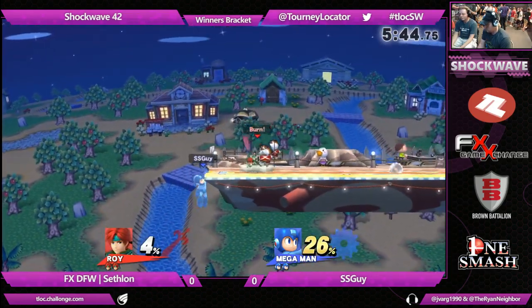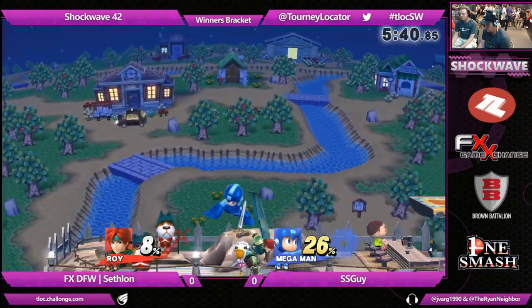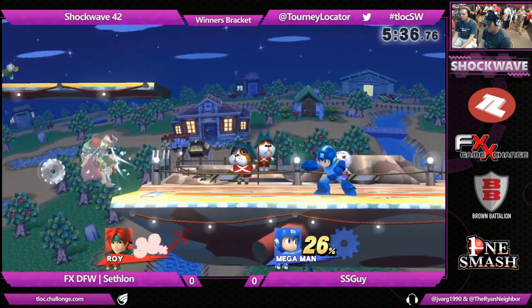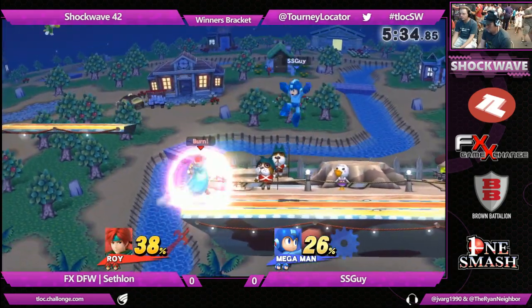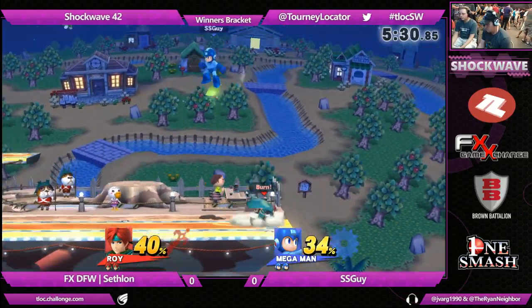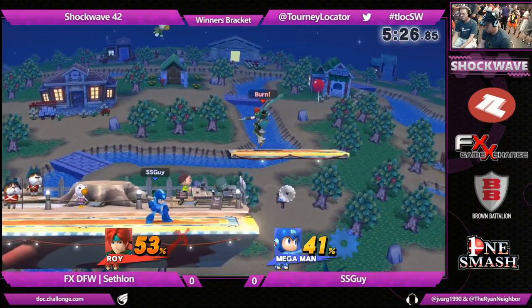What we're going to see here is Mega Man trying to space out Roy with projectiles, and Roy is probably going to try to combat that with his own range because of his destroy. So how Cephalon interacts with the array of projectiles that SSGuy throws out is going to be the theme of the matchup overall.